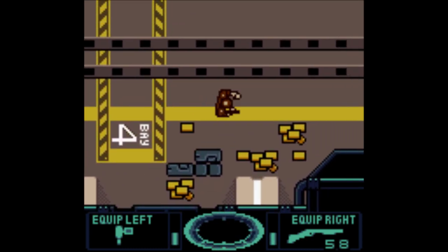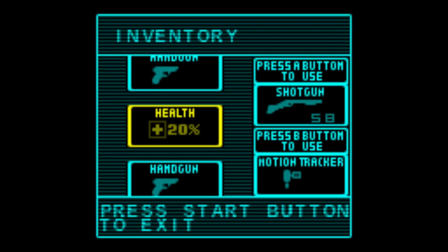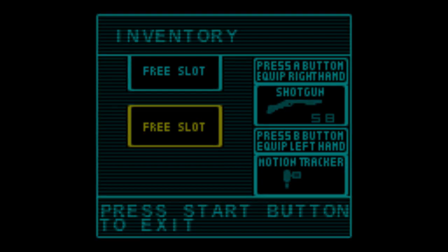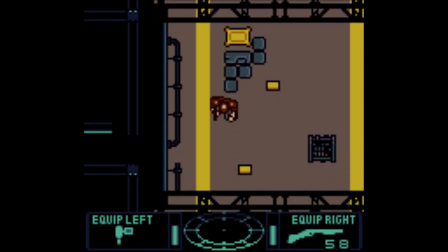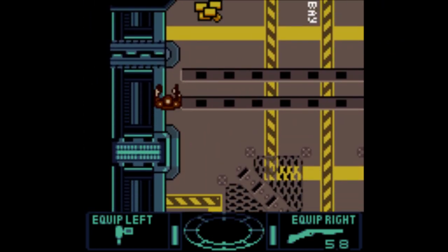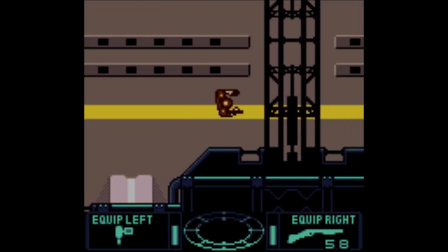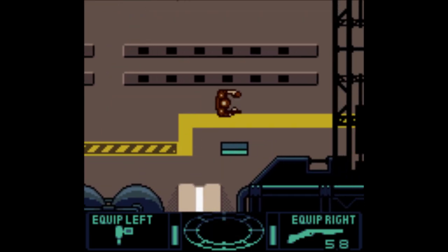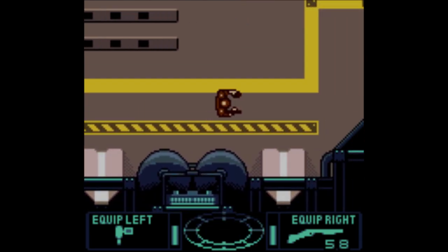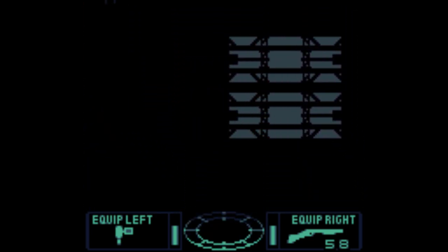Those are airlocks. I should heal again. I do have more health if I scroll down. I think it goes to the exit - I think it goes at the bottom left. It would be nice if it gave me a vague direction of where the exit is. Is it here? This looks like it could lead into the ship, too.